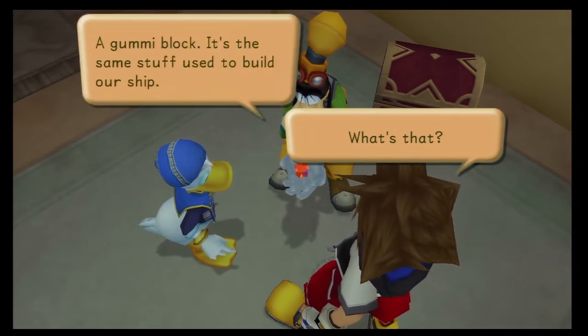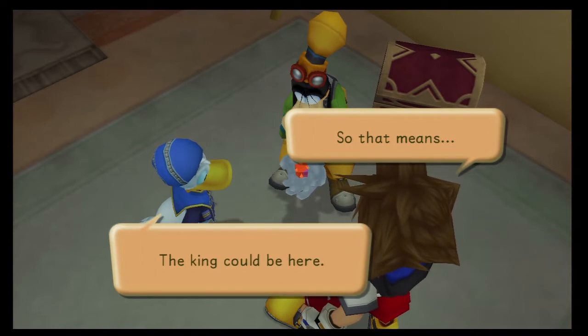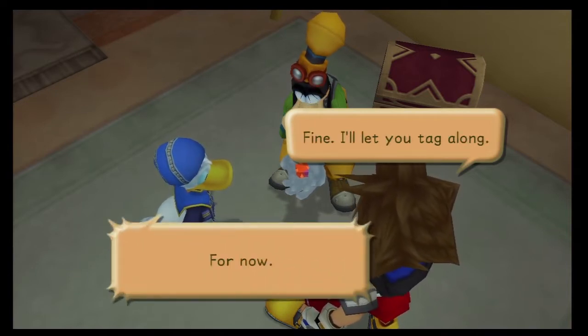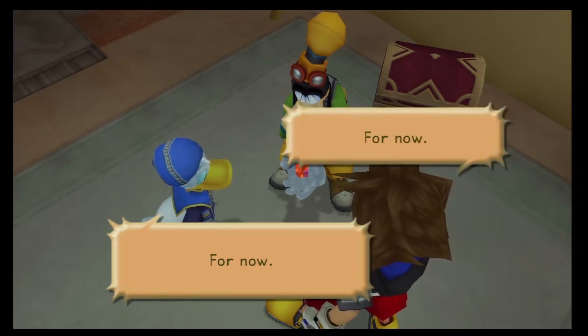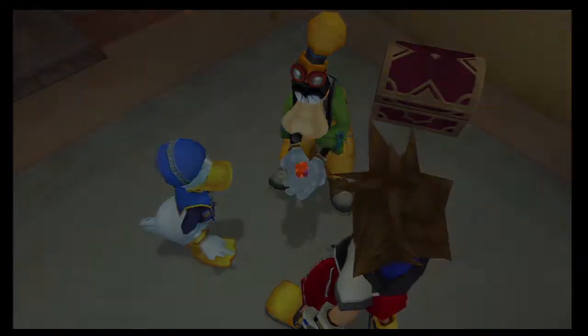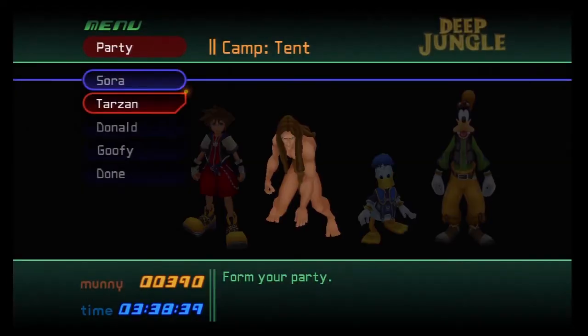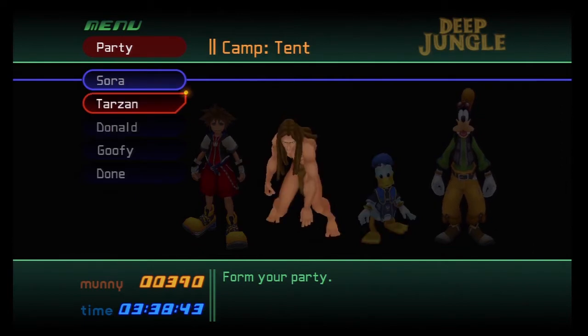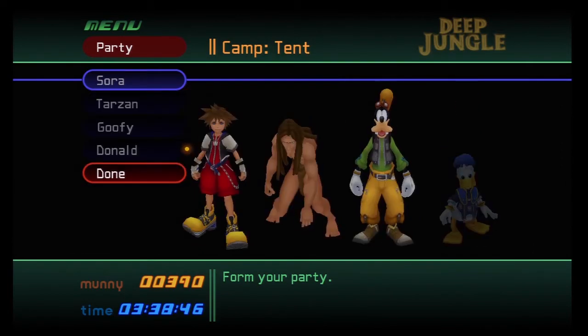So it's a gummy block. There are reasons why that was just hanging around — we're going to be picking up a couple of these throughout the quest. We already picked one up in Wonderland, so time will tell what exactly the new gummy ship pieces are for. That one is a Protect Gummy — you can use it to protect your ship and increase your armor. Now, you're going to want to swap out Donald for Goofy as always, because Donald is weaker, Goofy is stronger, and Tarzan is powerful as heck in this world if I remember correctly.